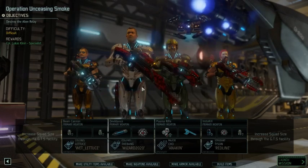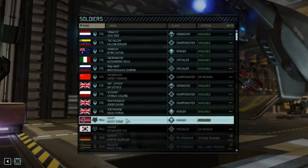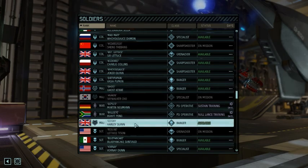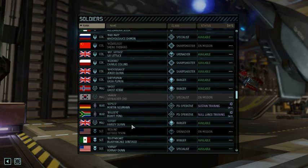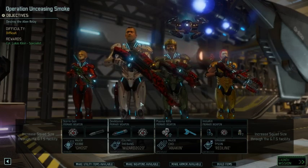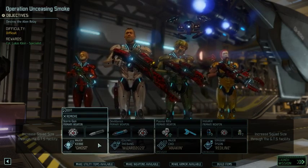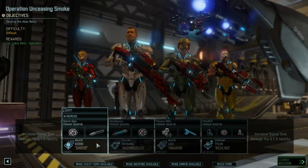We're taking our team here, getting these guys to corporal level, to colonel level — so that's fine. We're going to level Ghost, we're going to level Kotoff, and the Tooth is the last one that gets a level. Good — that team is still equipped from the last mission.